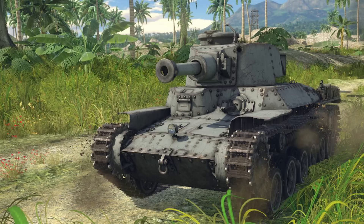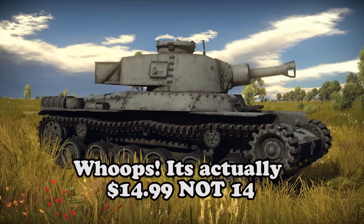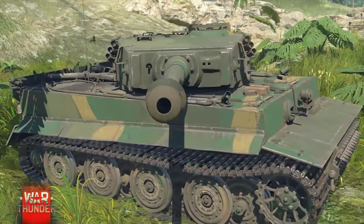You can purchase one of two packages. The first package — the cheapest one — includes the Chi-Ha 120, which as the name suggests is a variant of the Chi-Ha armed with a 120mm gun. That is $14.99 and it comes with 1,000 gold, 7 days of premium, and a Sakura 3D decoration. The other one is Heavy Tank No. 6, which comes with the vehicle, 1,000 gold, 7 days of premium, and the Samurai Helmet 3D decoration, and that is $29.99 US dollars.